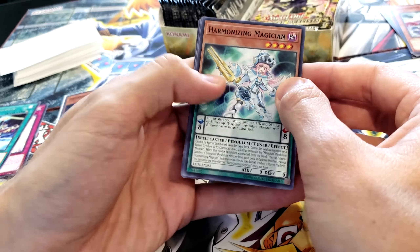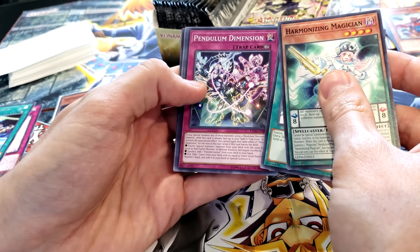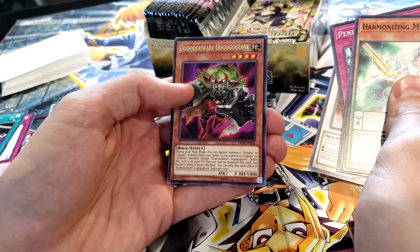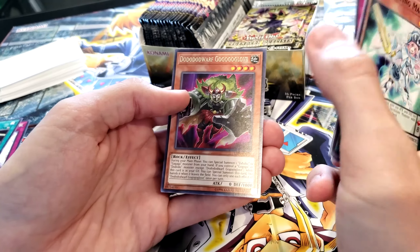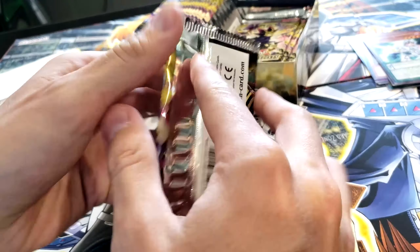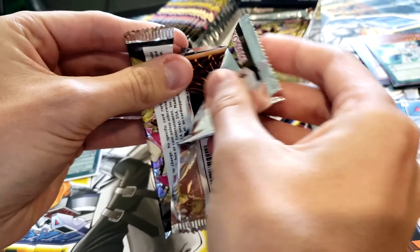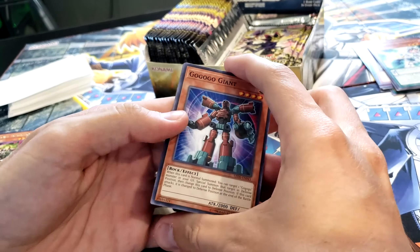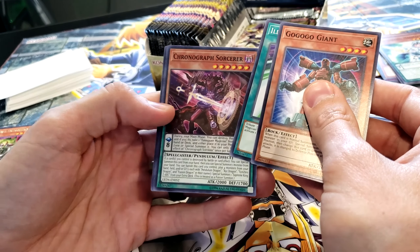Harmonizing Magician, Miracle Fusion, Pendulum Dimension, Excel Synchron, Dodo Dwarf. Go Go Go Glove. Next pack: Go Go Go Giant, Illusionmatic, Chronograph Sorcerer — Favorite Hero! There we go, first ultra rare out of the box.